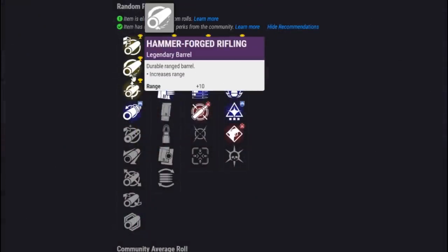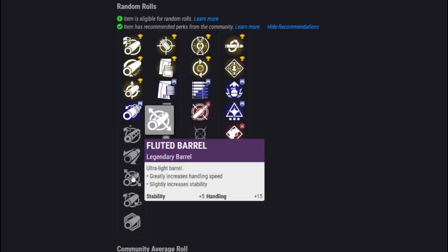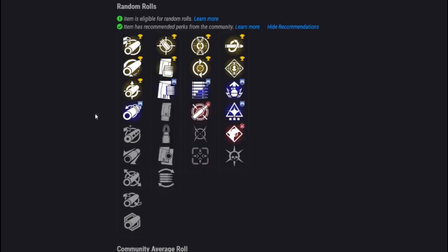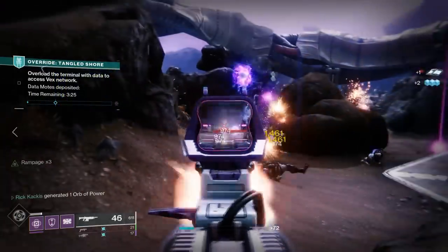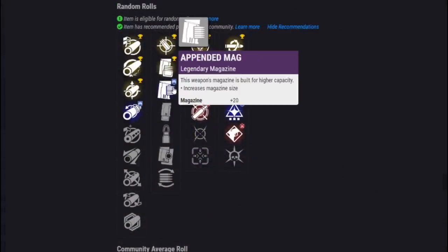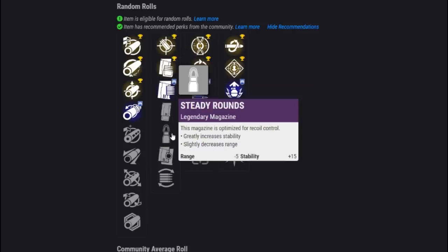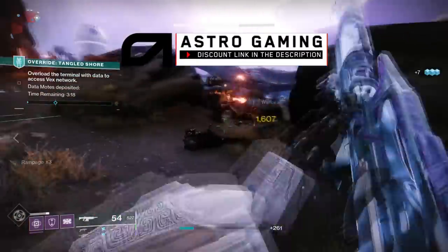Starting with barrels, because the base stability is so high you're really going for barrels that increase range — that's going to matter especially in PvP. Something like Small Bore that increases both is fantastic. Moving on to the second perk category, speaking of range, we have Accurized Rounds giving you a straight +10. If you're more PvE-minded, something like Appended Mag or Extended Mag may be what you're looking for. We do have Steady Rounds but that's unnecessary, and then we have a couple of reload speed increasing perks at the end.